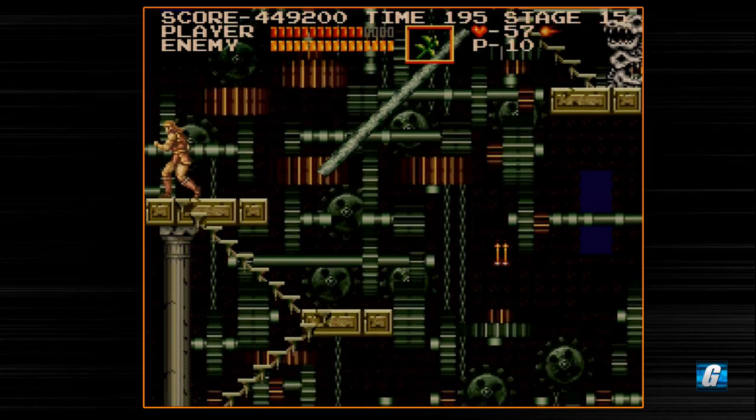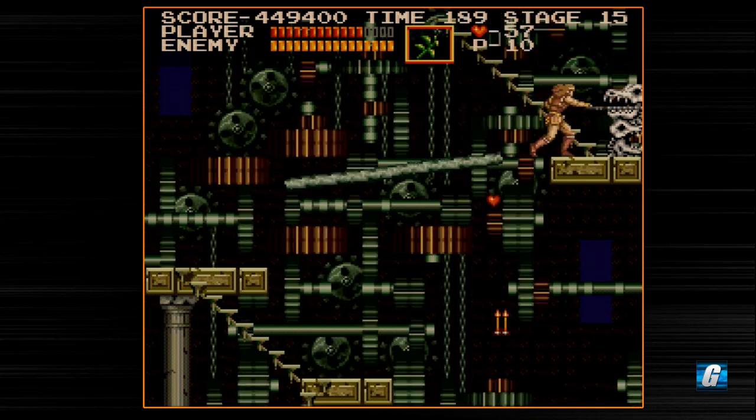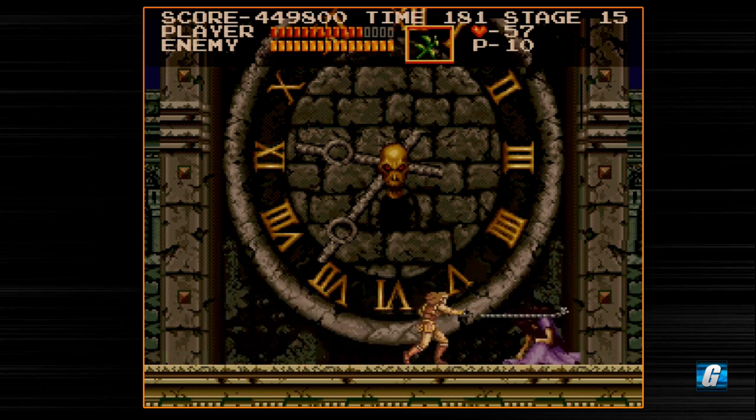Again, take your time. Another big heart. We're probably going to take a hit here — yeah, I had a feeling that was going to happen. Another gear right there — I always forget about that one. And I think that's it for the gears. So, these things only take four hits right now; they normally take five hits on later loops. Alright, so this is the werewolf — this is a very tough boss.